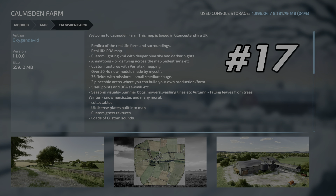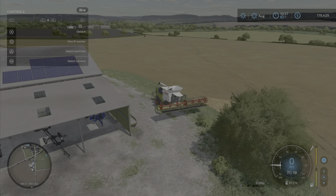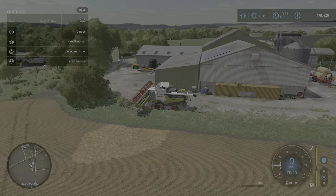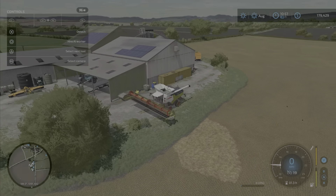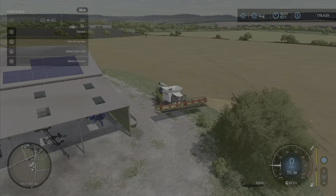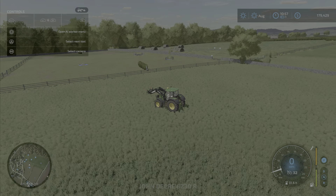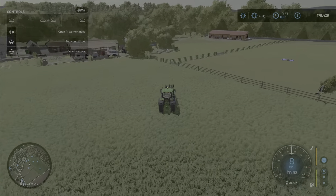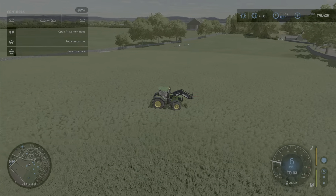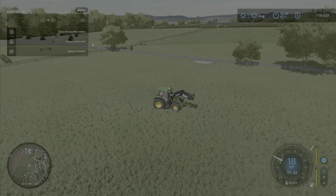At number 17 we have Calm's Den Farm, the map from Oxygen David. This is an amazingly well put together map — one of the best in Farm Simulator 22. It was really hard to put it lower on this list but I didn't want to fill the top with maps. It has really cool rolling hill fields and a great farm that comes with horse obstacles, a horse barn, a cow barn, a chicken farm, and as you can see here we are in the sheep pasture. Really well done mod — I love it.